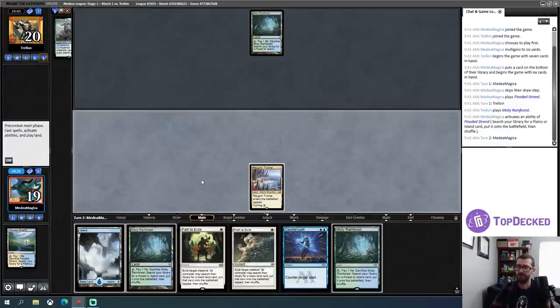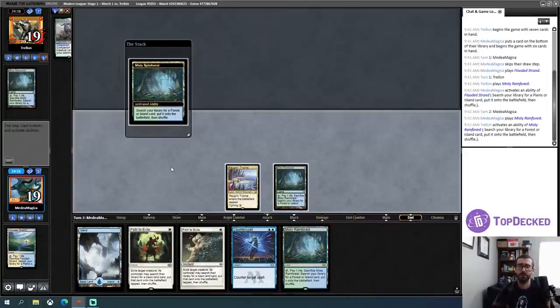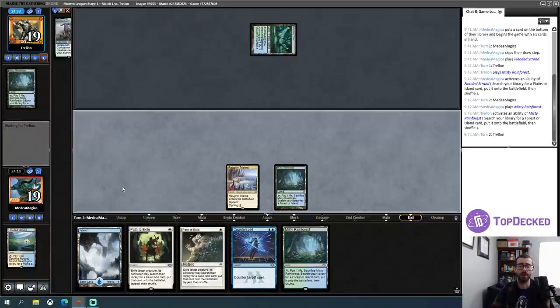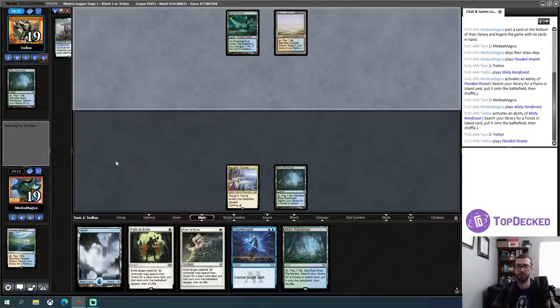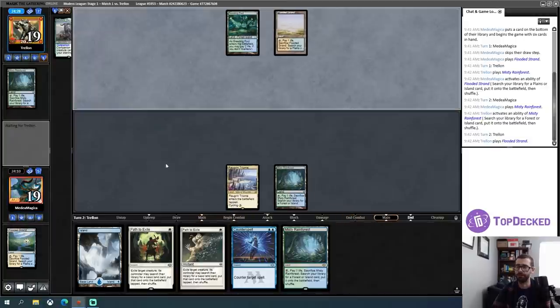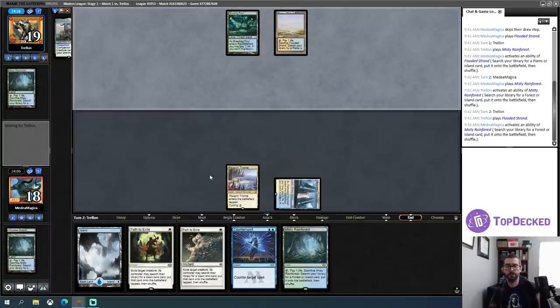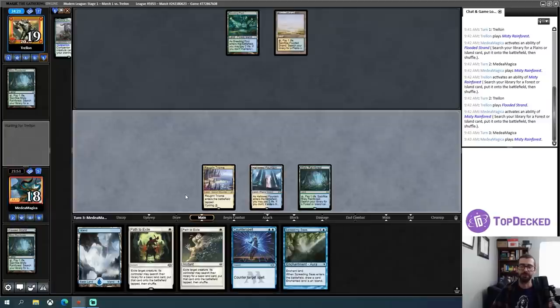I'll play a Misty. At some point I'm going to need to fetch a Hallowed Fountain — it doesn't need to be immediately. I have one white source already, but I'll want a second white at some point. I'll hold up Counterspell, which I can get off an island. If my opponent doesn't play anything, I'll just grab a tapped land. I need to mute my phone real quick — one sec. Okay, I think I'm just going to continue to hold up Counterspell.